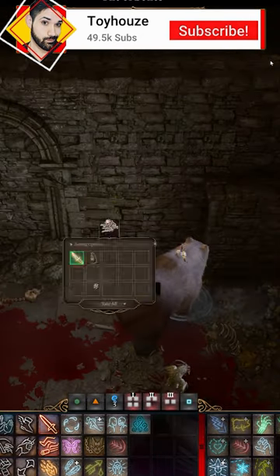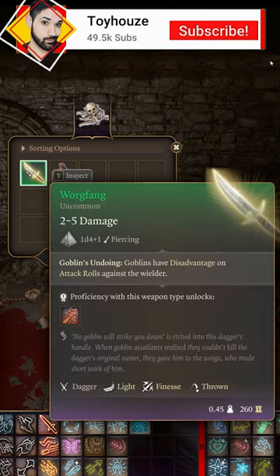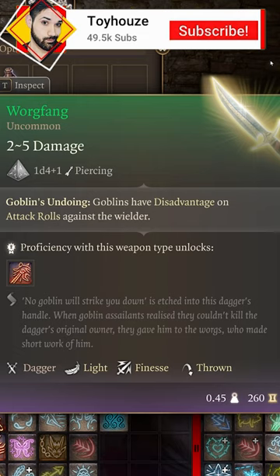It's tucked away in the prison cell in the Shattered Sanctum, which contained the two Wargs, and it's located on a skeleton. What's really cool is the flavor text on this dagger reads, "No Goblin Shall Strike You Down" is etched into this dagger's handle. When Goblin assailants realized that they couldn't kill the dagger's original owner, they gave him to the Wargs, who made short work of him.